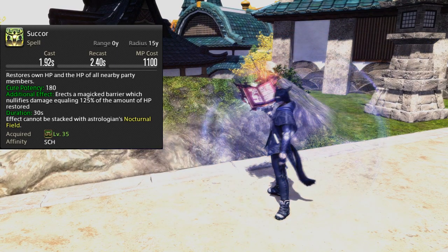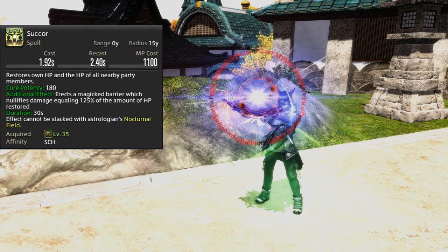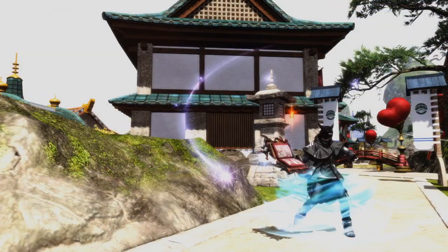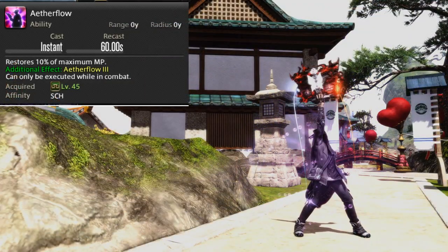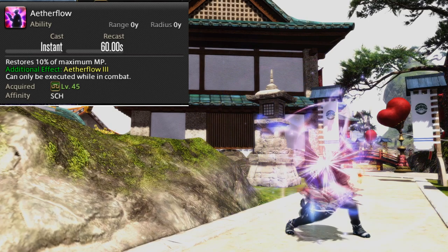Having group shields up is amazing. Spamming Succor should be avoided as it costs 1100 MP. At level 45, we gain Aetherflow, one of our major resources, restoring 1000 MP and giving us 3 stacks of its namesake. These Aetherflow stacks will be spent on numerous abilities.